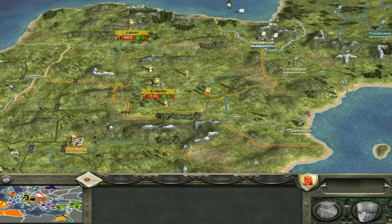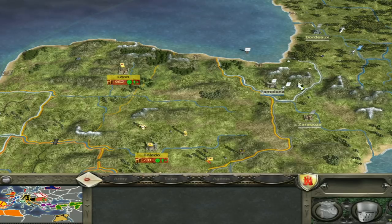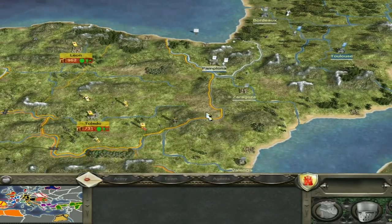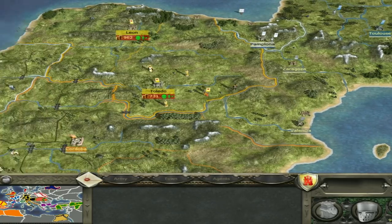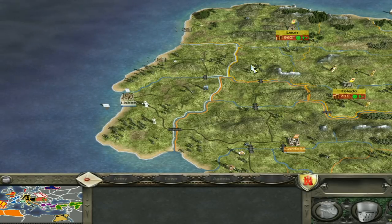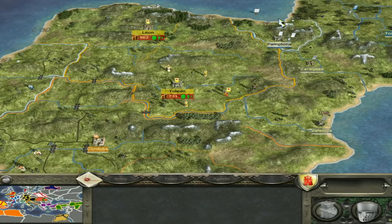You don't want to let the Portuguese get too strong. If they're around for too long they'll get technologically advanced, and the more technologically advanced they get, the more dangerous they are. You could argue you want to nip that in the bud — go for Pamplona and then Lisbon, which is their capital. It is a castle but you should have a decent force in the region after dealing with the rebels. The problem with dealing with the Portuguese first is they're Catholic, so you might get some trouble from the Pope and risk excommunication. But trust me, it's worth it in the long run.